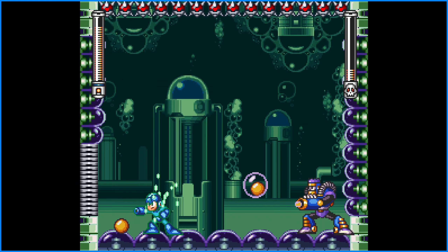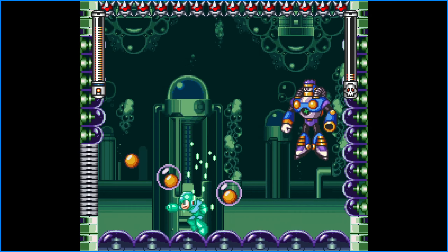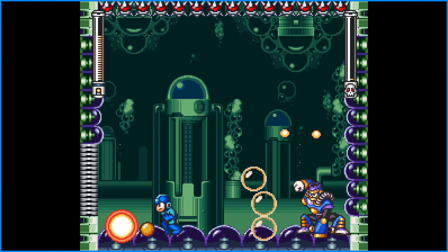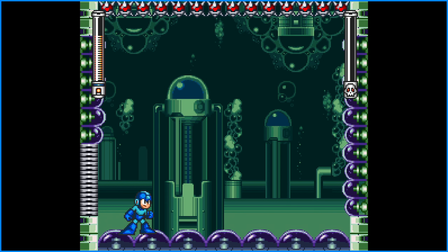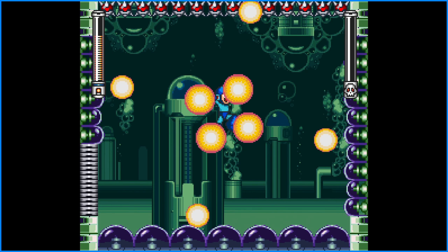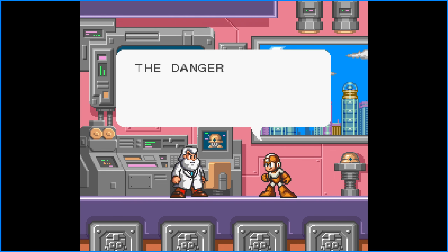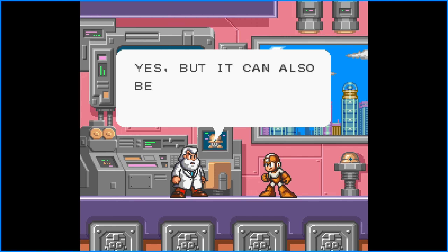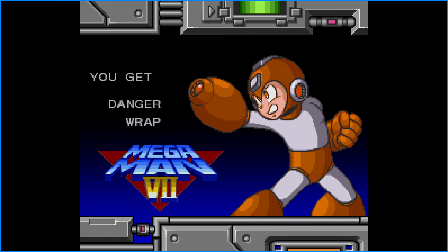Boom. Two more hits should do, and then we'll defeat Burst Man. One more hit. No! I'm throwing! Oh, there we go — he was like one speck of health. I would've just threw a pellet at him and it would've worked. There we go, now we got one. The Danger Wrap fires out a bomb encased in a bubble — but it could also be used to encase other things besides bombs. You get Danger Wrap. That's a wrap. Alright, that's one down.